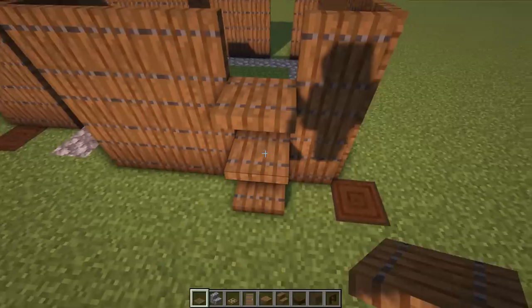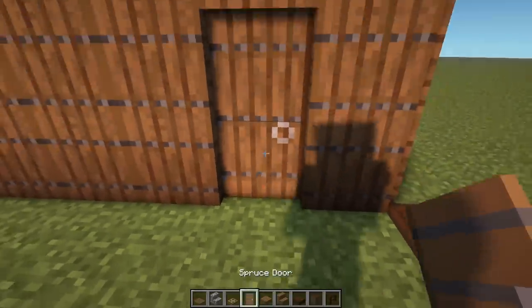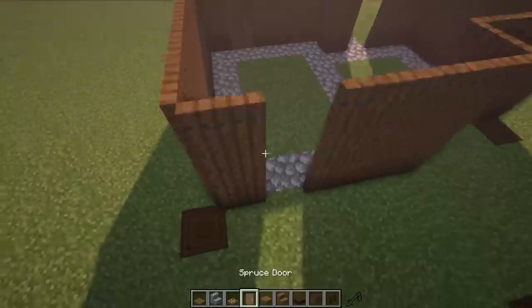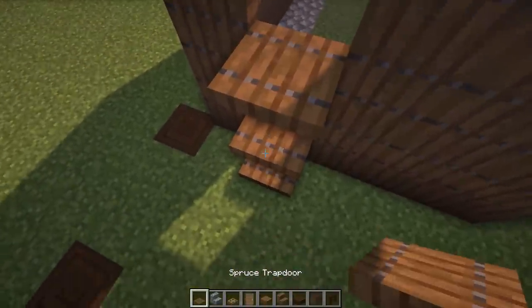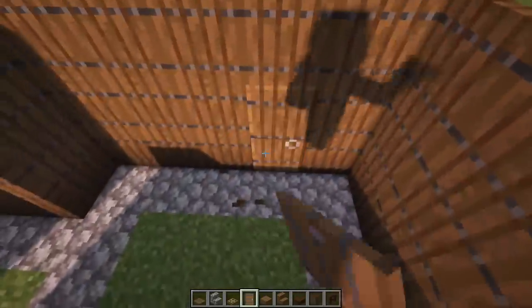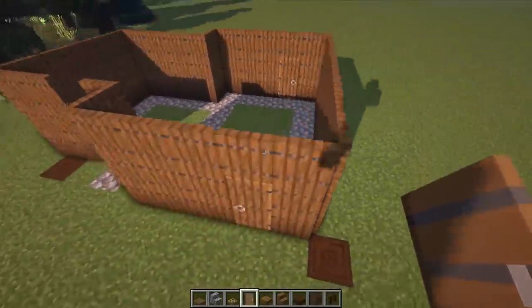Now let's set up the front door. Go one, two, three, take these two out, put that up, and drop a door on the outside part so it's flush from this side. Do the same on the other side: one, two, three, take those two out, drop that — front door on both sides. That's mirrored perfectly, looking awesome.